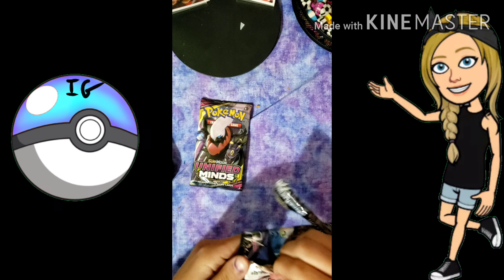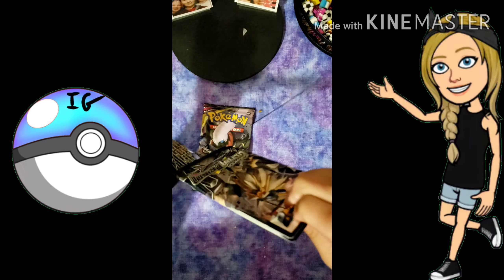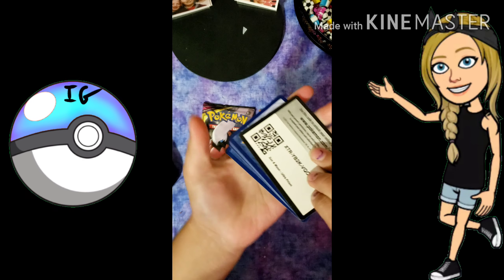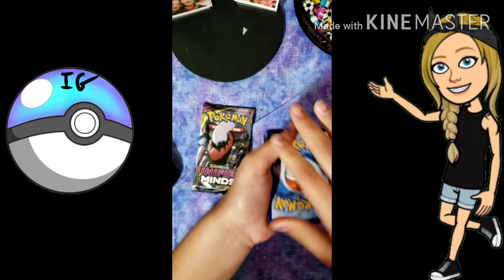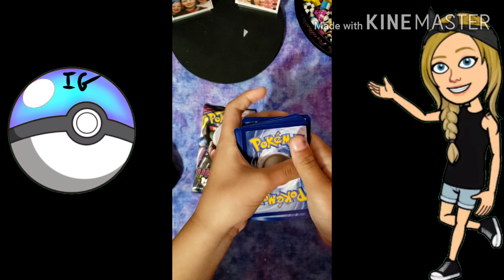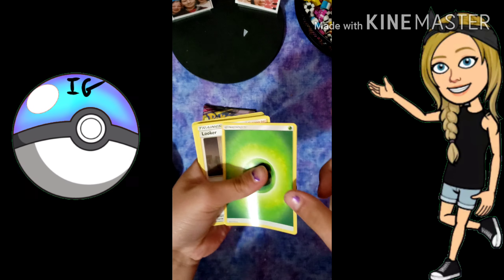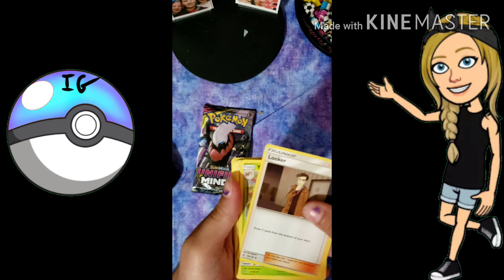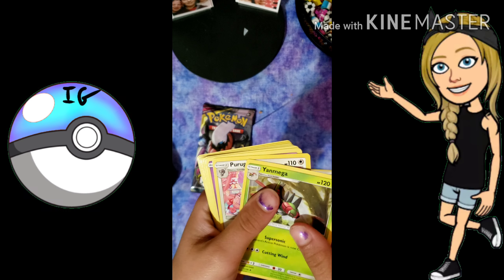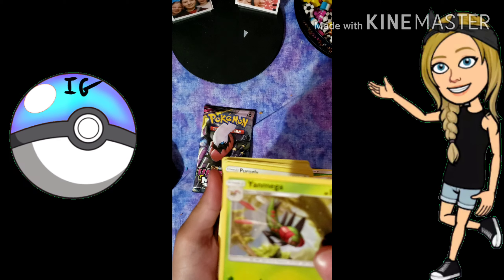The trick should be four to the front. I'm not gonna look at the code card yet — I will let you guys hit a code card last. One, two, three, four to the front. And we have a Grass Energy and a Looker Trainer card.